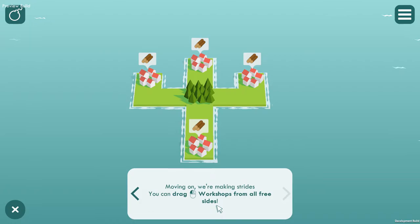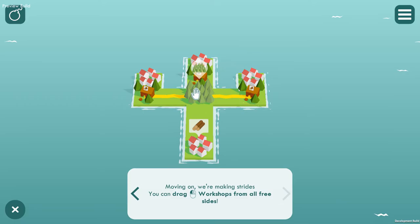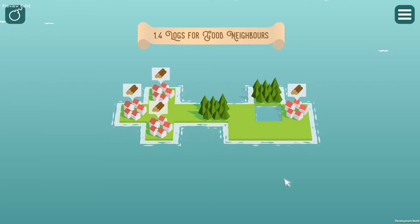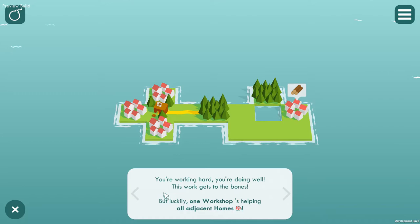Moving on — we're making strides. You can drag workshops from all three sides, so we can just do that. And there we go — so you can drag any way you want, but again you cannot cross over paths.